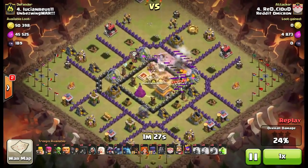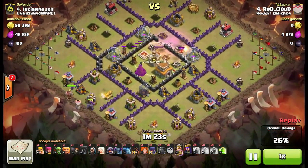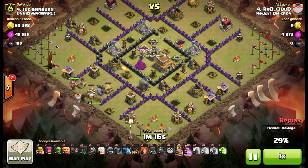Used my lightning to get rid of the enemy clan castle, and made a pretty big hole in the backside of the base with those balloons. Now here comes the rest of the raid — heroes down. The idea here is that the heroes are gonna split.